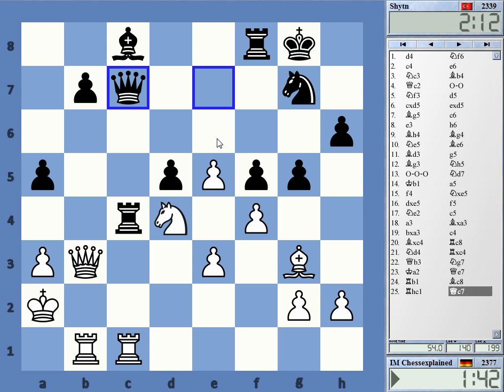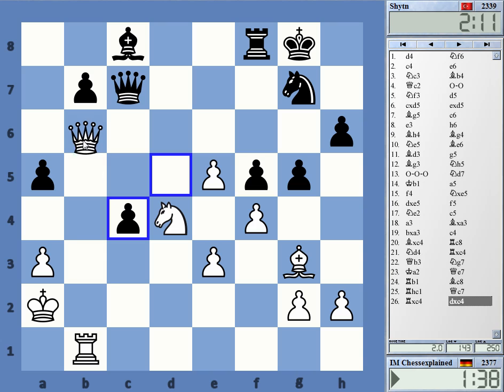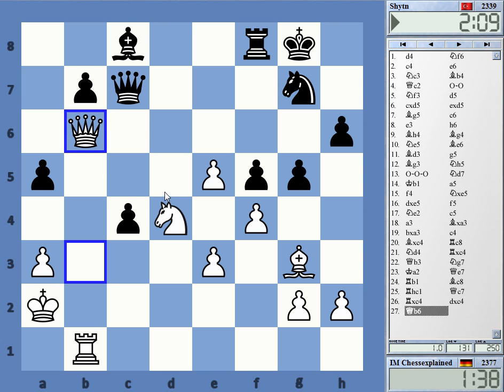I can take and queen b6 — maybe this should be a pretty decent endgame because of my activity. In case of a queen trade, I have a good position with the protected pawn on e5, and the c-pawn is more of a weakness.